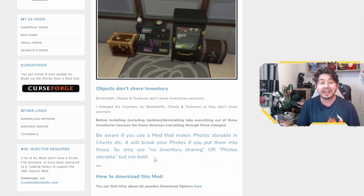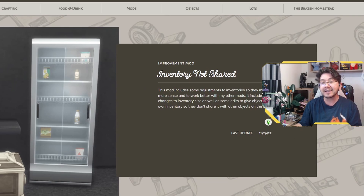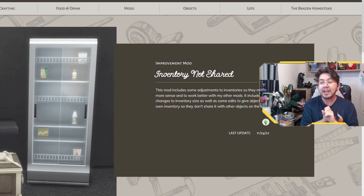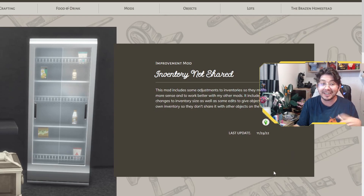Little Miss Sam warns: be aware that if you use a mod that makes photos storable in chests, it will break your photos if you put them into those — only use no-inventory-sharing or photos-storable, but not both. The fourth mod to avoid is Brazen Lotus's Inventory Not Shared mod, which changes baking warming racks, bookshelves, flower tables, retail fridges, storage chests, and toy boxes to not-shared inventories. You can use any of these mods as long as you remember not to put photos into anything other than your sim's inventory, especially if you enjoy the added immersion of non-shared inventories.